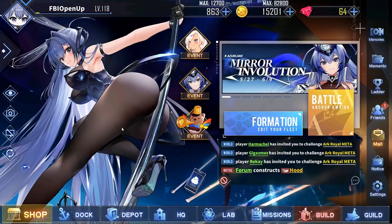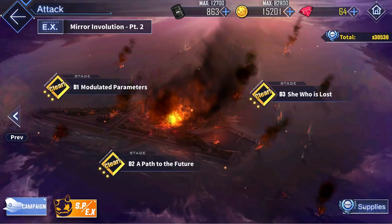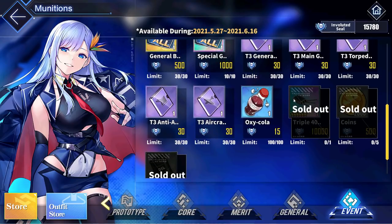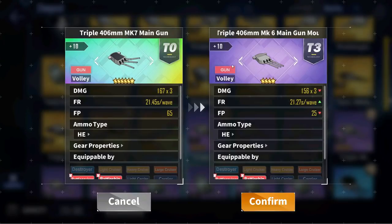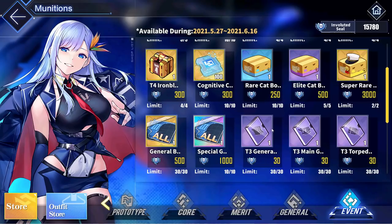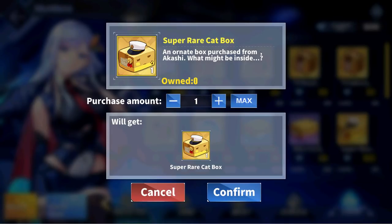For the Mirror Involution Event Shop Guide: if you aren't planning on farming B3, D3, or the SP stage and haven't gotten her from the gacha yet, you can pick up at least one copy of Taekan Naroga before the event ends, as she is a great carrier. Some other things to buy include the Triple 406mm Mark VII — a rainbow rarity battleship main gun for 10,000 event points. It's a high explosive gun that is basically a direct upgrade over the purple triple 406mm, doing more damage and providing a massive 65 extra firepower. Other good purchases include PR blueprints, purple general parts, gold, oil, and gold catboxes.